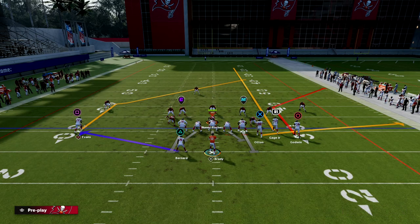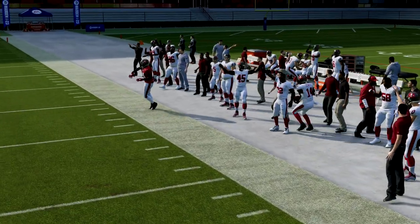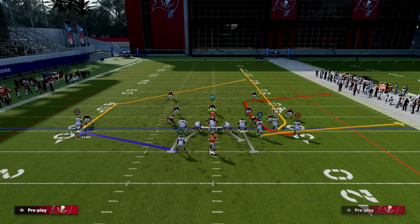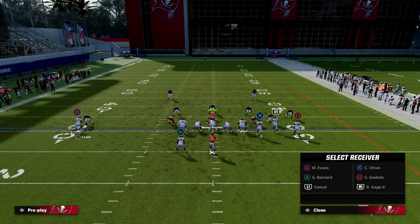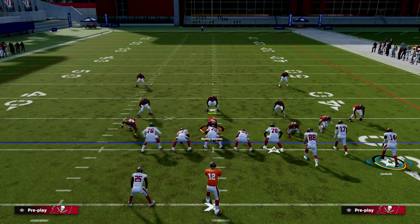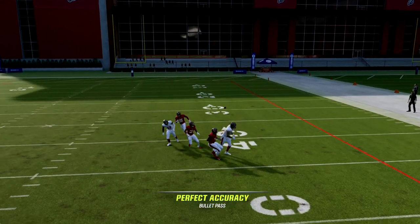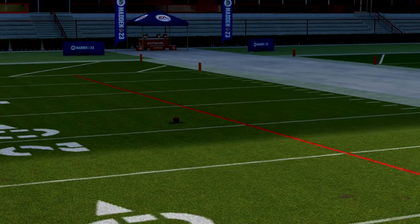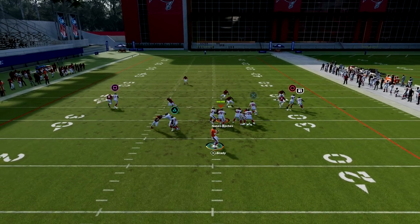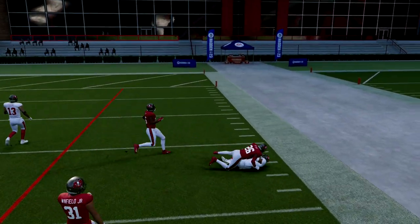If you want to run a corner strike style setup, this formation has a plethora of corner routes — corner strike, curl flat, and more. The C route gives you something else. For example, slant the tight end, streak Gauge, in route Godwin, and motion the outside guy. Against man to man you get natural rubs and you'll have the post, the slant, or the backside dig. It's a really natural pick and rub — you can even throw the fade over the top of press man.